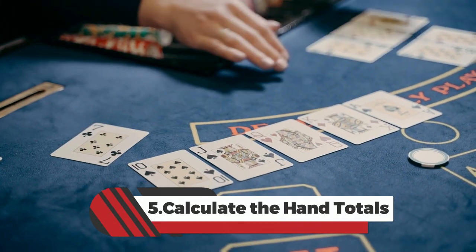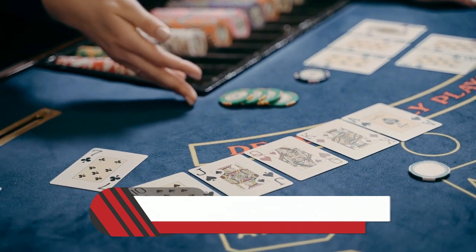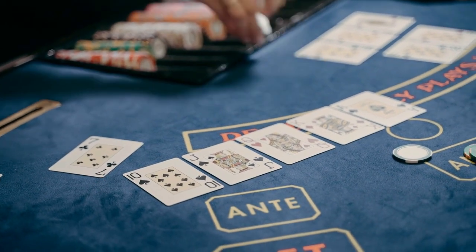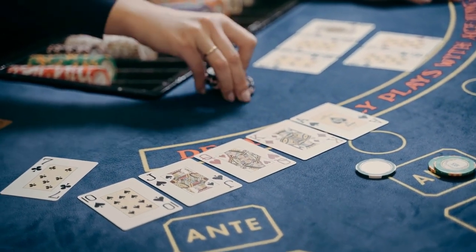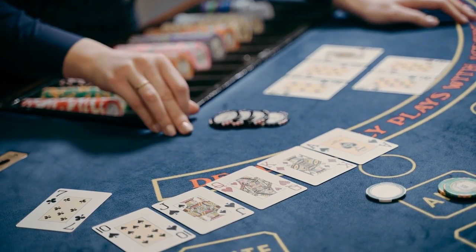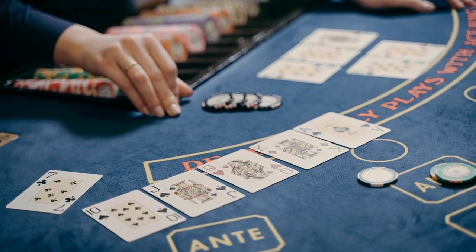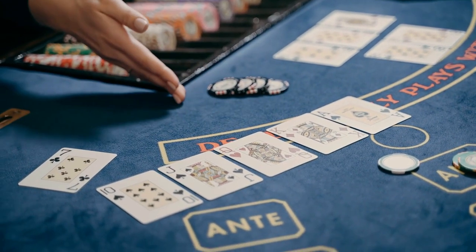5. Calculate the hand totals. Add up the values of the cards in each hand. Numbered cards 2–9 retain their face value. Face cards — 10, J, Q, K — are worth 0, and aces have a value of 1. If the total exceeds 9, only the second digit is considered. For example, if the hand totals 15, the value is 5.